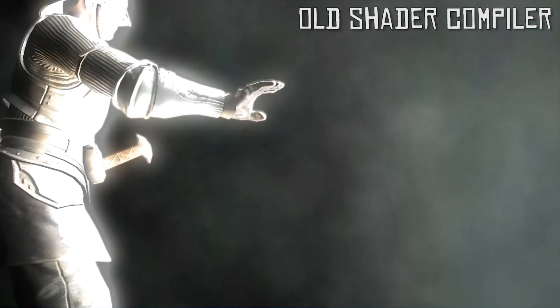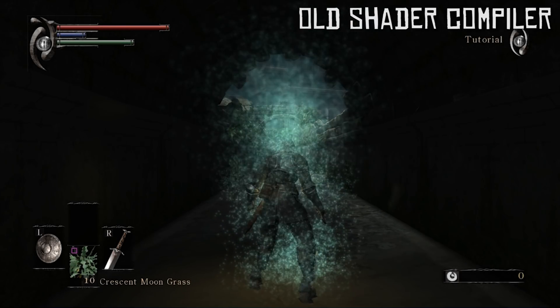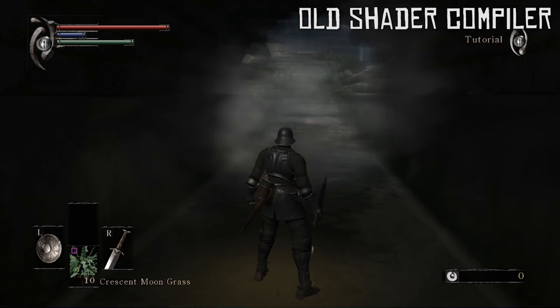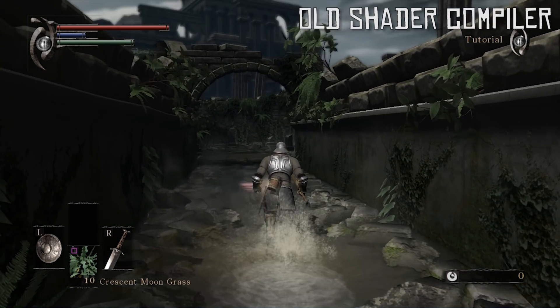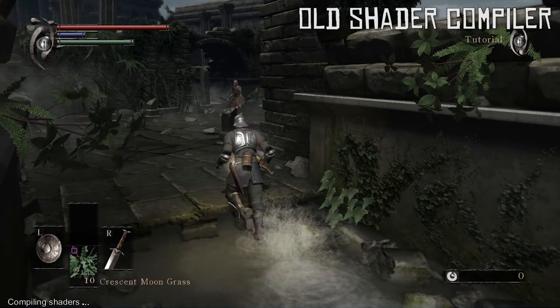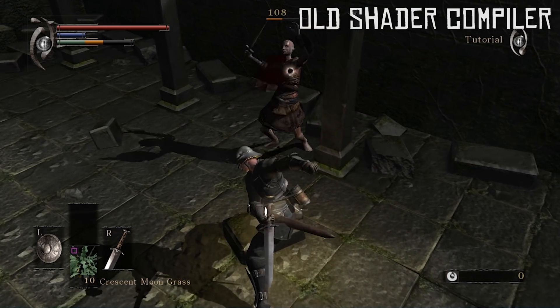If you are not aware, RPCS3, in a very similar fashion to Cemu emulator, uses shader cache compilation in order to reduce your stutter when you are actually in-game. Due to this, the very first time you play your game, you are going to experience exactly what you are seeing right now. This small hitching and pausing is the game actually loading its in-game assets into your shader cache, so that the next time you experience them, they will already be loaded and you will not experience any of this slowdown or stutter at all.